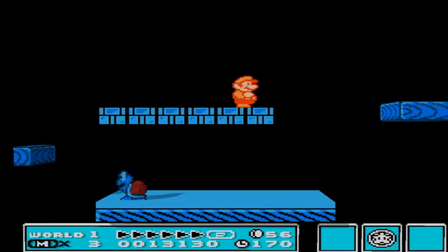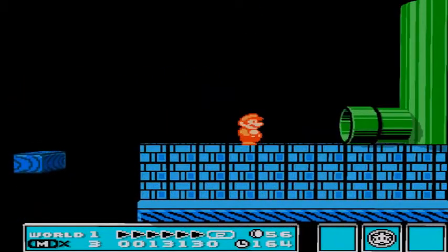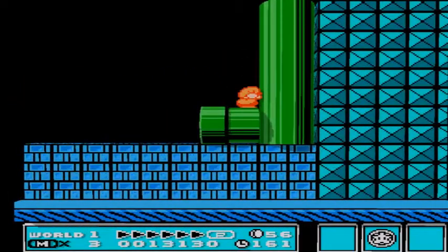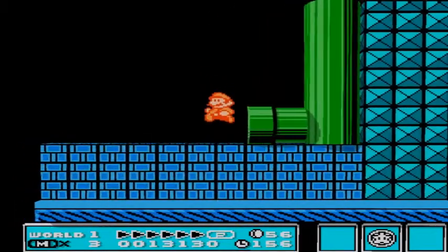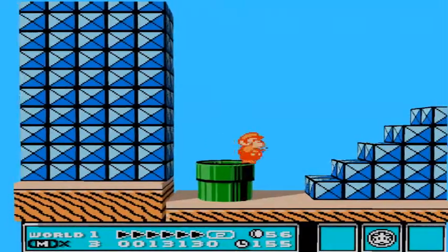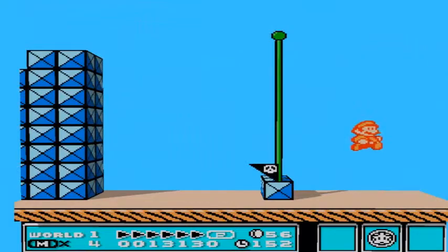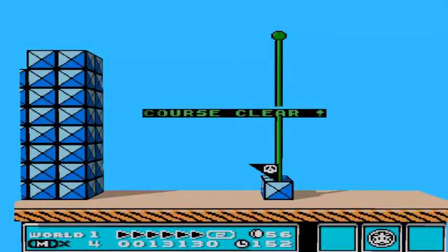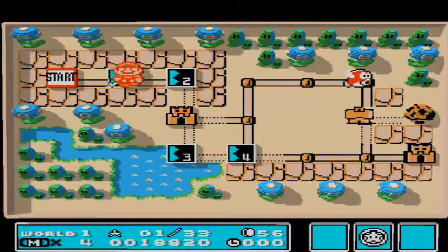On Super Mario 1, you could actually perform a very specific jump right between two blocks and it'll take you to the minus world. It doesn't work here, I tried it. Anyway, we finally pass this level and I get a 1-up for clearing the flag. Now, you cannot clear the flag — that was a myth about Super Mario 1 but it can't be done. I've tried several times and I can't do it. I know how to access the minus world, I just can't trigger it.